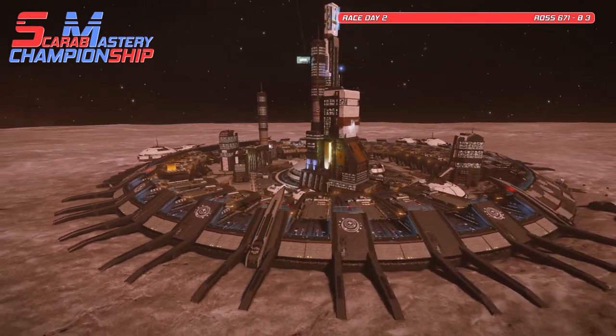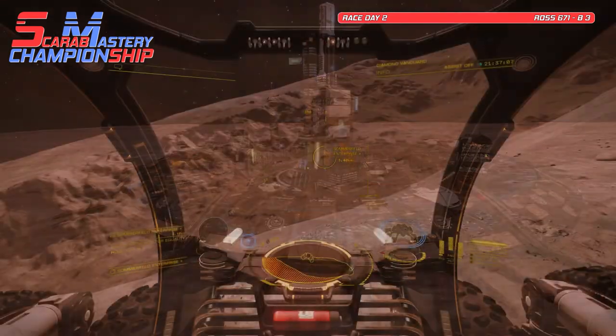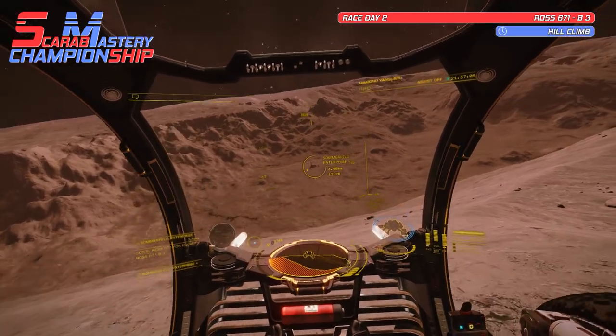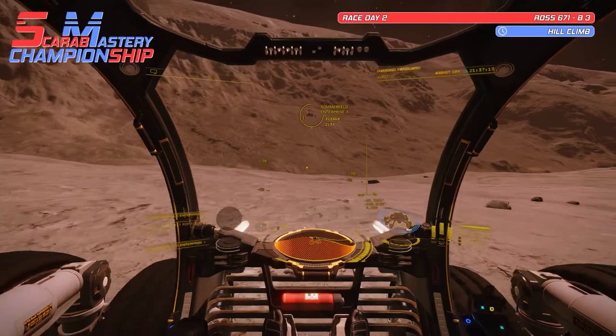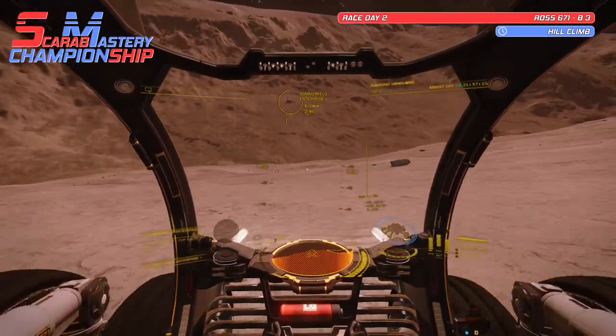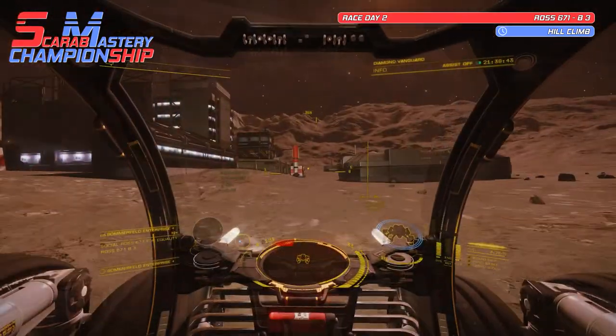This race day features first a challenging time trial hill climb that starts with a downhill. Right here upon the cliff wall we start with zero pips to engines. Race down the hill using only what is left in your capacitor until you reach Sommerfeld Enterprise.